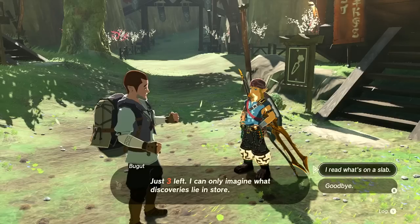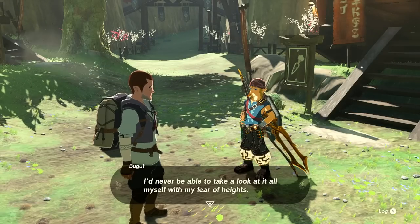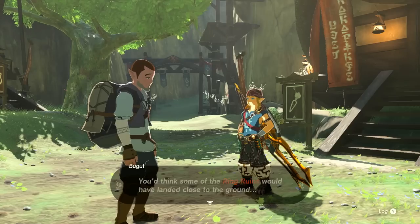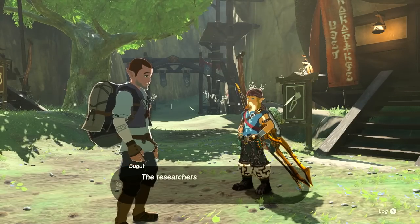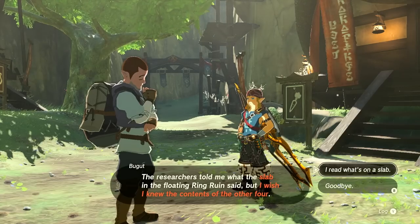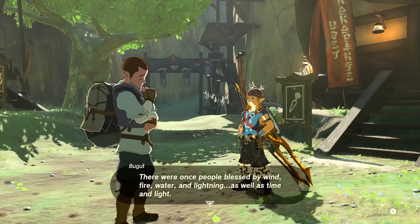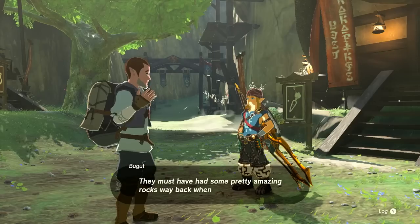I talk to a villager named Bugad who's afraid of heights and couldn't visit the ring ruins herself. She asks what the slabs say. I tell her: back in ancient Hyrule, people called Sages protected the kingdom. She finds it fascinating and says those sages must have been nearly as strong and wise as Princess Pura herself. She thanks me for sharing. Then she asks about another slab, and I explain: there were once people blessed by wind, fire, water, lightning, time and light, and these people used secret stones to amplify their powers.